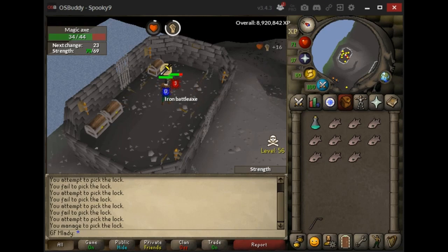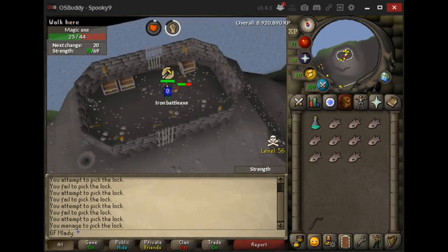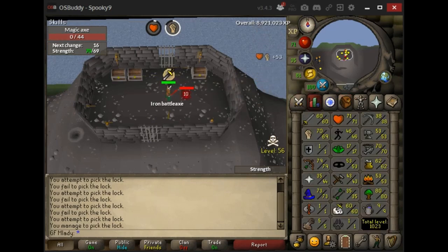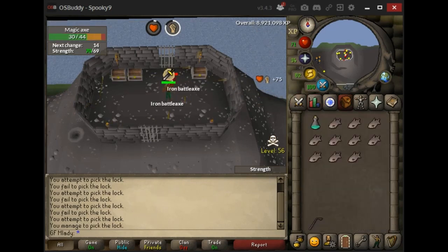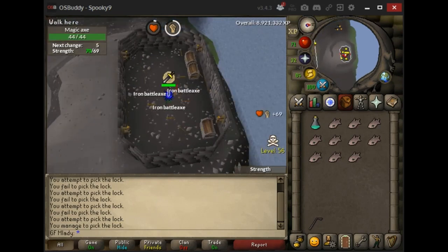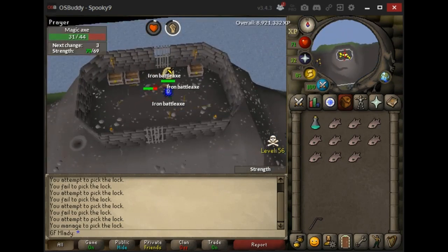I was just AFKing, and this is how I do it. I think it's 15 minutes of aggro, but it took about four or five prayer doses before I lost aggro. This is a strategy where you just let this run for a while.